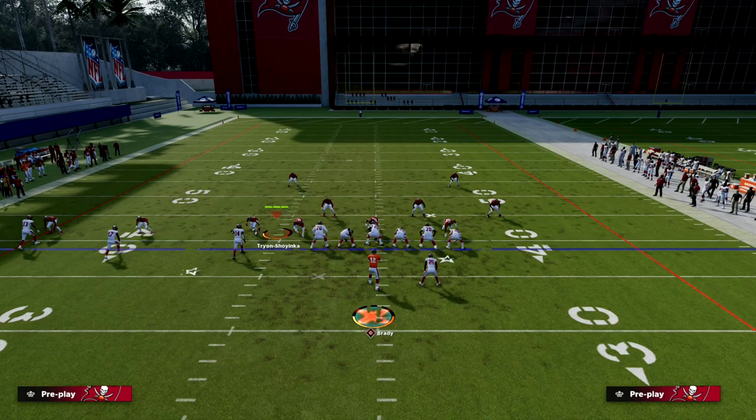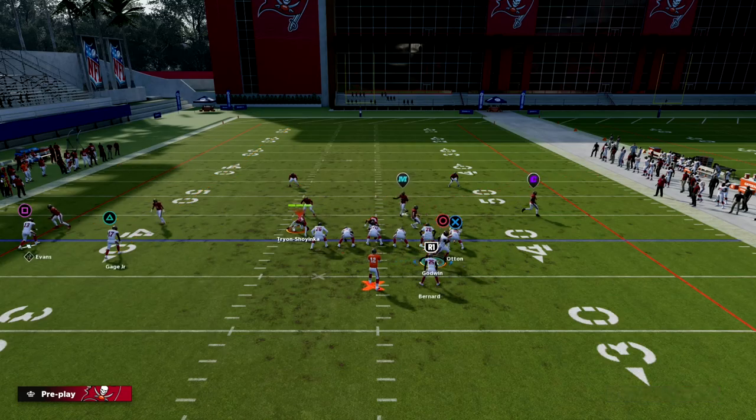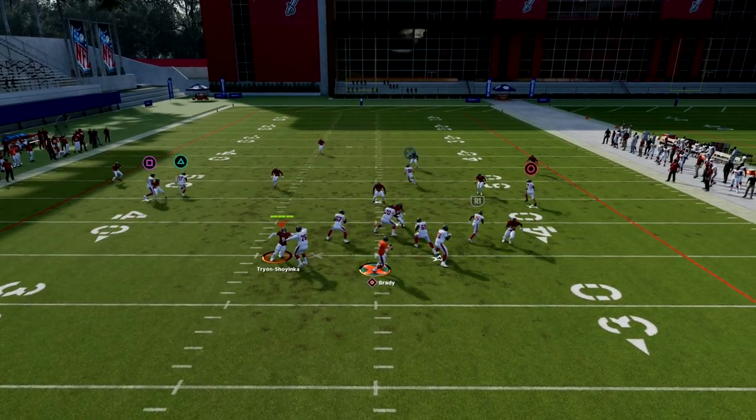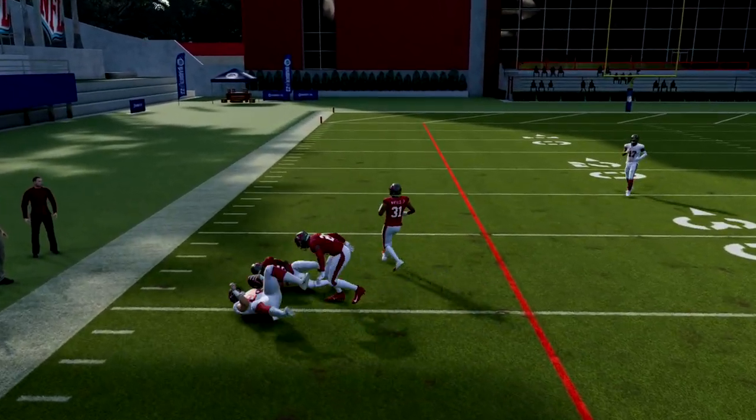Really quickly, let me show you what this looks like against zone. It's pretty simple — basically what's going to happen is that streak is going to clear out the zones and the crosser is going to come in behind it.